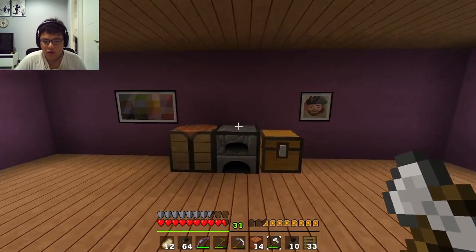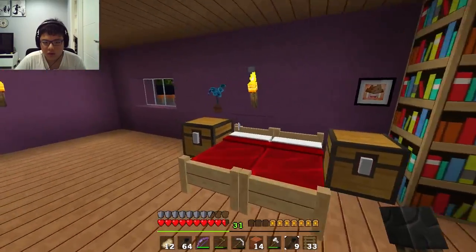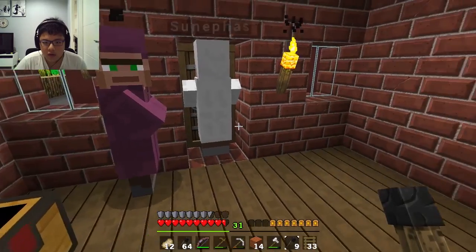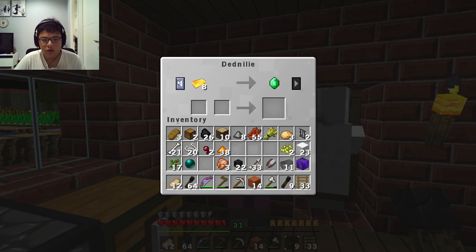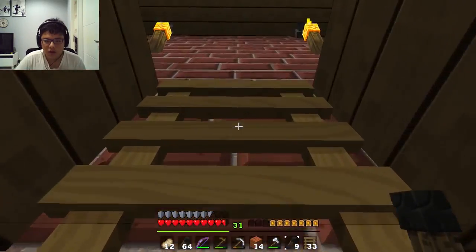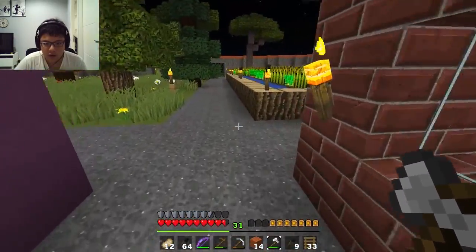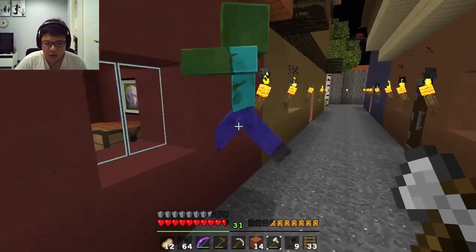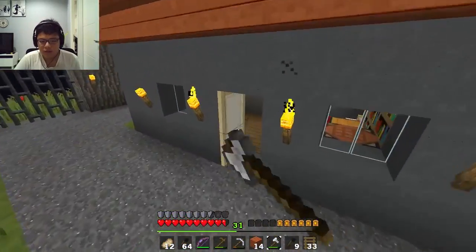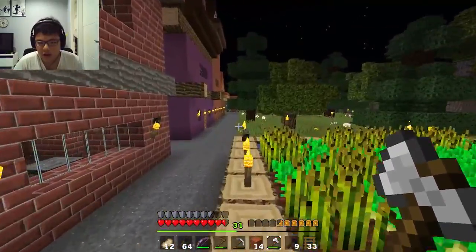Get out of this village. There we go. Hello. They're taking cover in their houses. Let me just kill these zombies for you people. It's a great farm, but I think I'm going to have to end this episode here because we have finally reached the village area. Now we have to dig down, don't we?